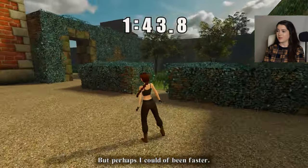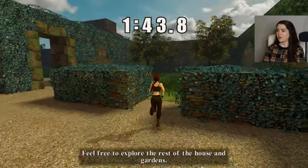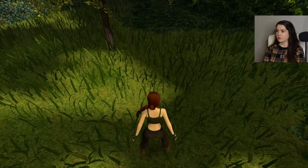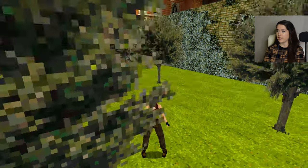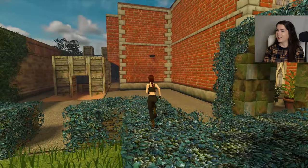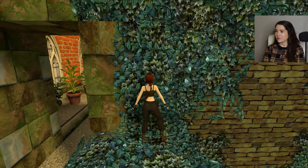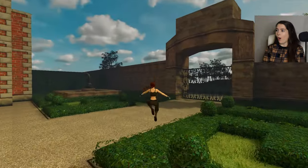She says: 'Congratulations, you did it — but perhaps I could have been faster.' She always says that to me — she's never said 'good time' because I'm a slowpoke. 'Feel free to explore the rest of the house and gardens.' I will, don't you worry, Lara! Oh look at the grass — it needs a bit of a trim though. Need to give out to Winston, he's let the place go. There he is, trying desperately to catch up with us.